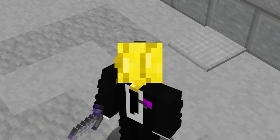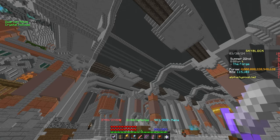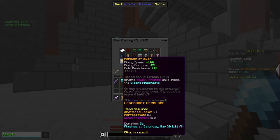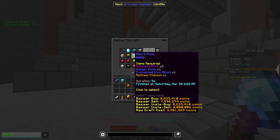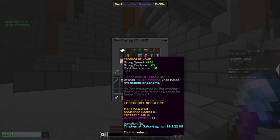Let's talk about the stuff in the update. We already knew about the Devon's necklace coming out in the Glacite tunnels, and this is a pretty darn expensive item. Looking at the recipe, it is going to require 10 Devon fragments, a perfect plate, and a shattered rocket. The shattered rocket is going to be a drop from inside the mineshafts, but the perfect plate and the Devon fragment — you have some level of investing you could have done, because a perfect plate requires Umber, Tungsten, and Mithril plate. Only one of those currently exists — Mithril. So anyone who has bought these is happy, because you at least need to get the one in order to craft the Devon's necklace.